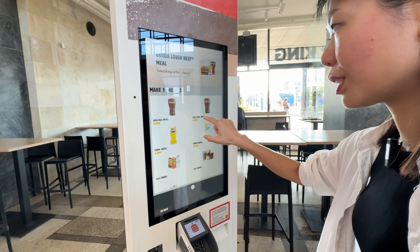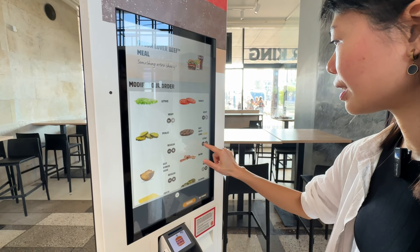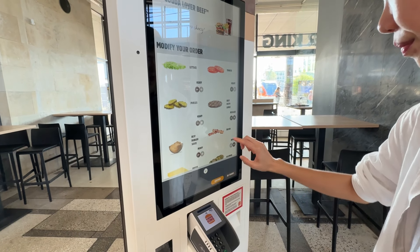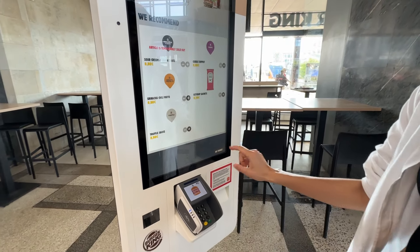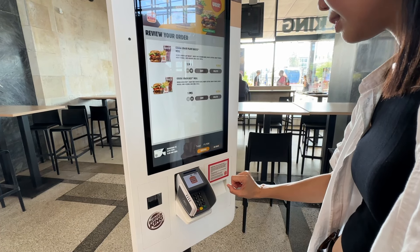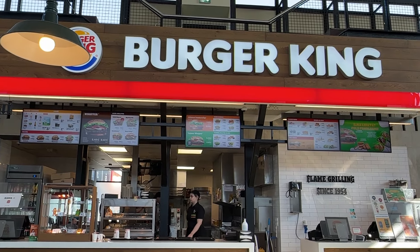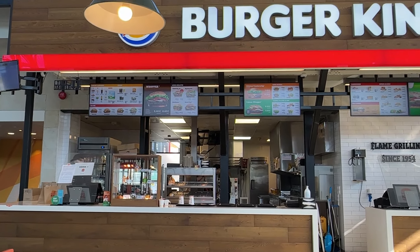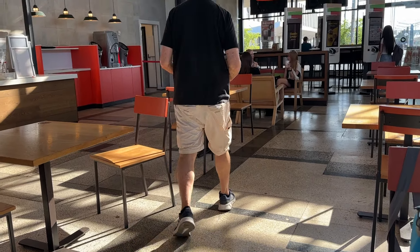Heavy tomato, pickle — no need for extra money. Yeah, that's all. You want cheese? No. Confirmed. This is our meal. We order from the counter because the machine doesn't take cash. We are waiting for our burger. Both of us took the meal and it is just 9.90 euros per meal. I got the veggie Gouda and I got the beef Gouda. We got extra everything and it's no extra charge. There's our meal — Dan is going to take a Coke.